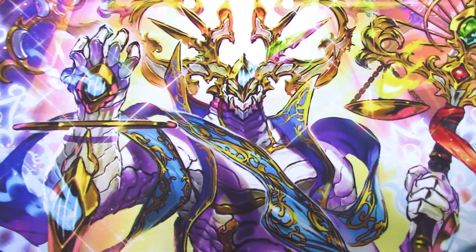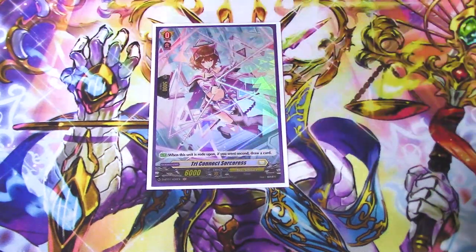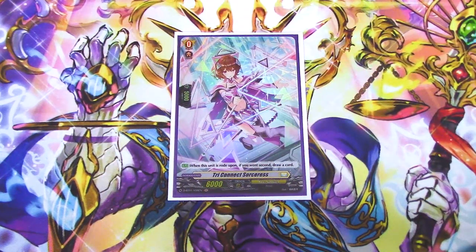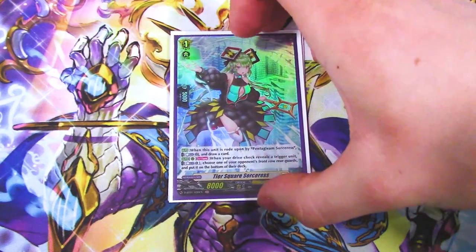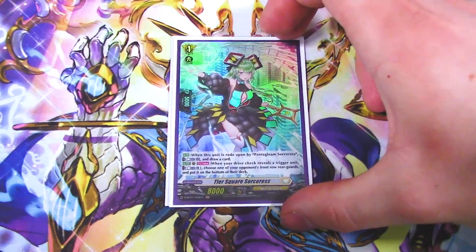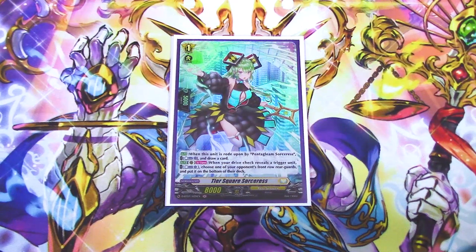Going right into the ride deck, our starter is going to be the Triconnect Sorceress, keeping with the theme of the Sorceresses. Next we have the Tier Square Sorceress. The first skill is when this unit is ridden upon by Pentagleam Sorceress, you can counterblast and draw a card. The second skill is when your drive check reveals a trigger, you can counterblast one, choose one of your opponent's rear guards, and put it on the bottom of their deck.